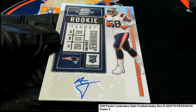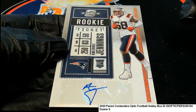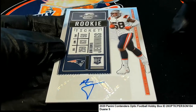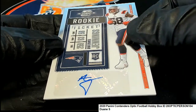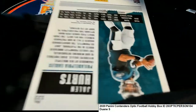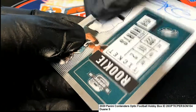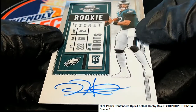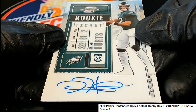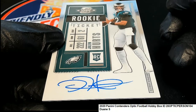Rookie ticket. And the next hit we have popping out — what's it gonna be? It's a Jalen Hurts! Jalen Hurts on-card autograph — boom, that's a nice hit to have come out here in Contenders Optic. Big hit boulevard, that is just terrific — Jalen Hurts rookie.